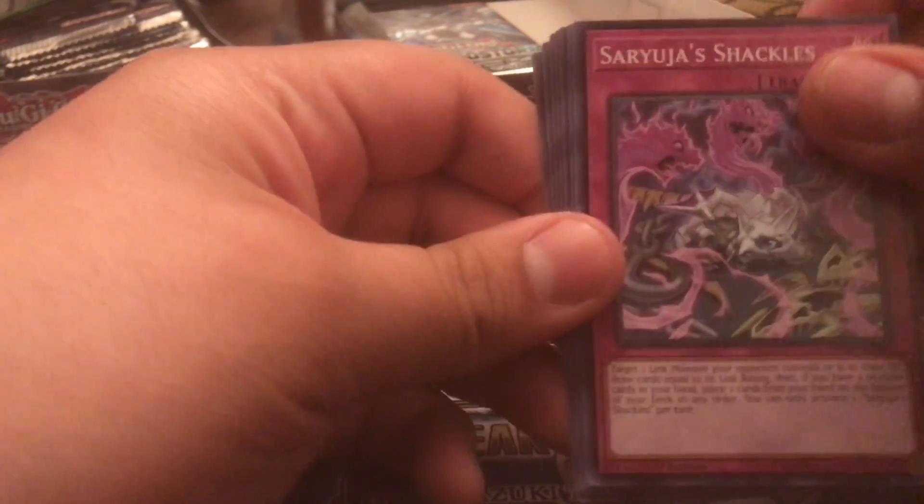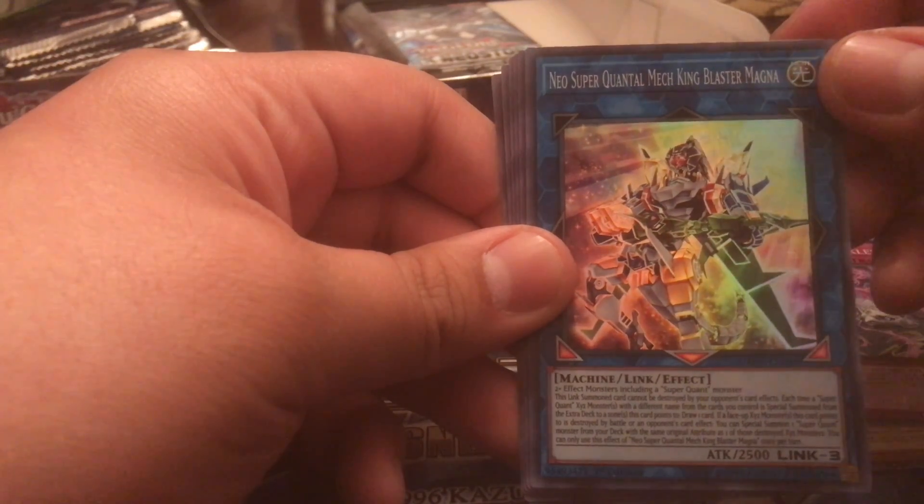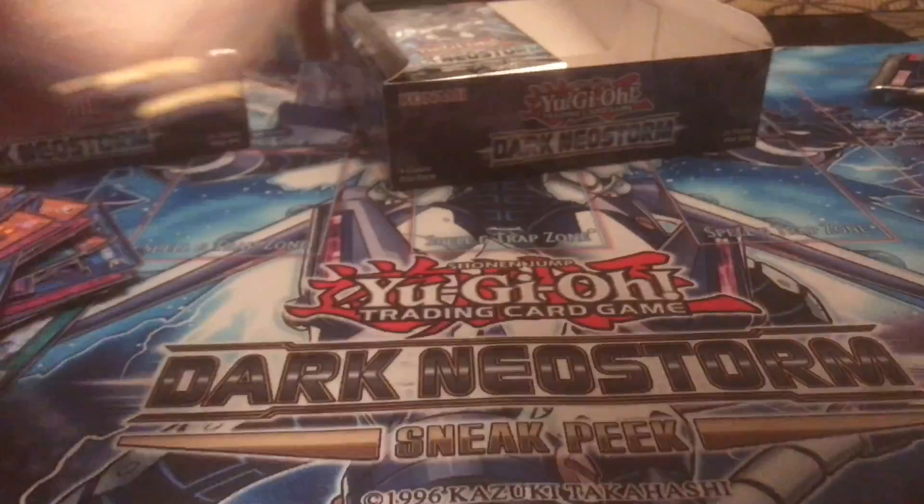Flame Lady Shackles is a very good trap card. Neo Super Quantum Mech King, Blaster Magna, Danger Feats of Strength — it's kind of like a Hercules Base or something.